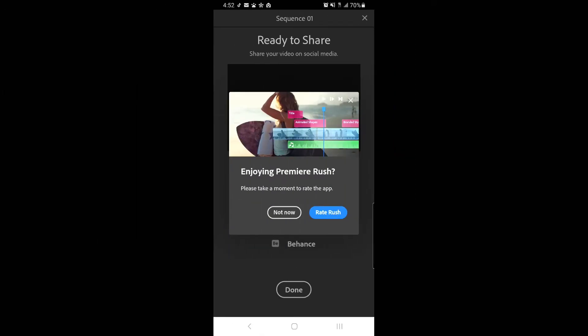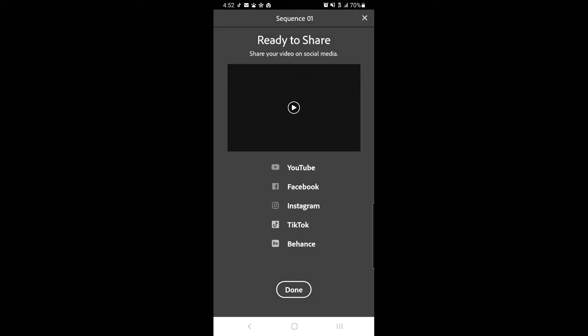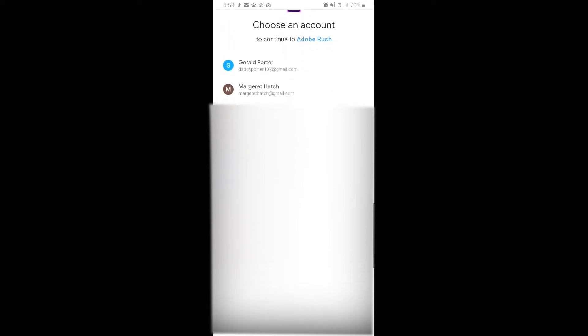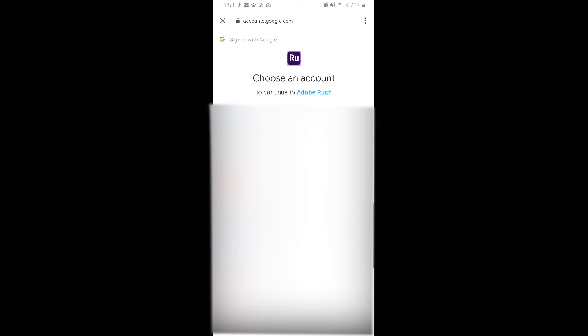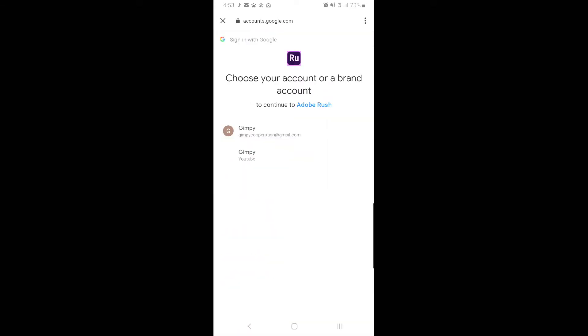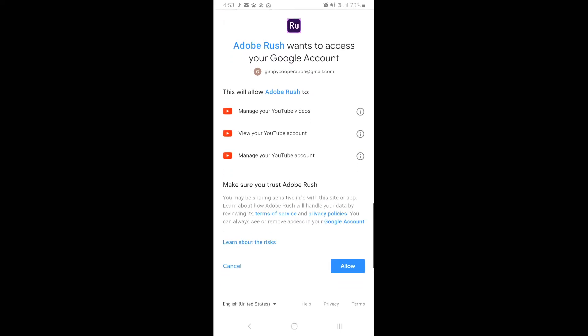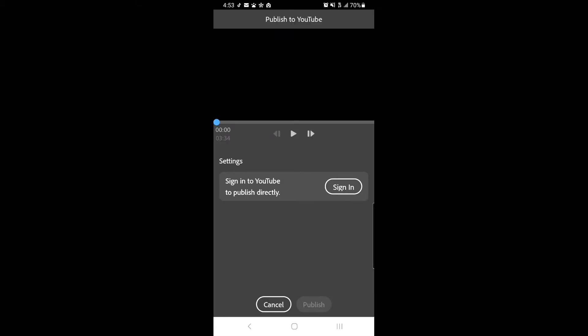Alright guys, now that is finished - it's just going to bring this up asking if you're enjoying Premiere Rush, you don't have to respond. Now that it's ready to share, we can share it to TikTok, Instagram, Facebook, YouTube, or whatever you want to do. In this example we're going to use YouTube. To publish, you'll go in and it will take you to the YouTube sign-in. I have a bunch on here which I'm not going to show - these will all be blurred out so you don't see my emails. Once you're there you'll sign into your channel and click on the one you want.